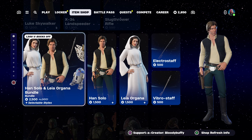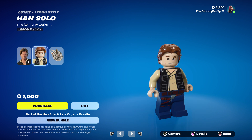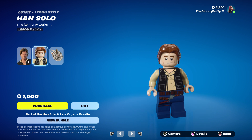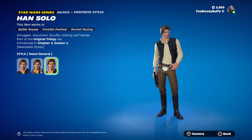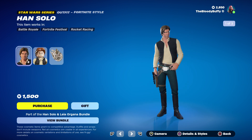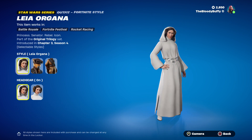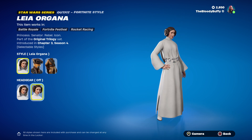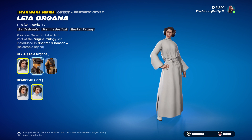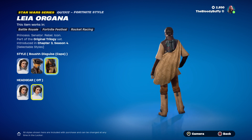Then we've got Han Solo — a Harrison Ford. Doesn't look quite like Harrison Ford, actually. He's got three styles as well: a raincoat and a waistcoat. Then Princess Leia. She's got three styles — with the headgear on or off. Then we've got the Boush disguise and a cape.